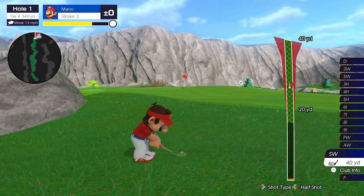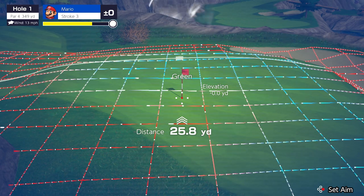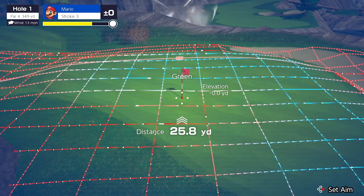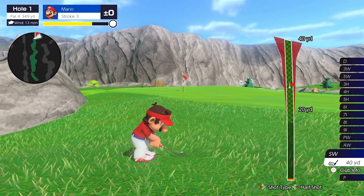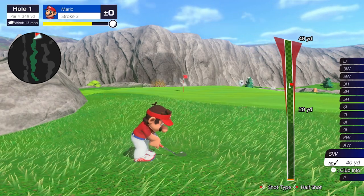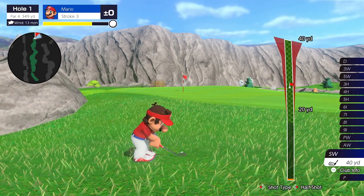My game froze so I reset to a similar spot — the shot will be a little different but let's take a look. It's still uphill and we can see the lines moving from up to down in front of the hole, breaking to the right. The lie angle is similar. I'm still going to do about three grid lines short. Now one important thing — the wind does not really affect distance, but direction can matter when you have high winds.